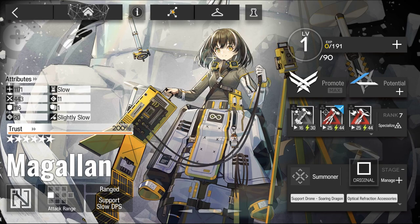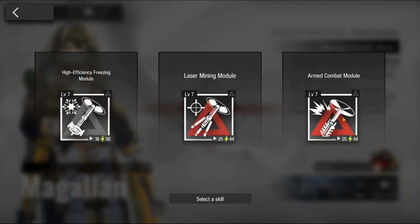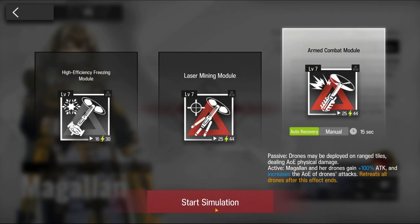Welcome to my video. This is Ekujin, featuring the Paradox Simulation for Magalan. The requirement to unlock the Simulation for Magalan is E2 level 1. Use skill 3.